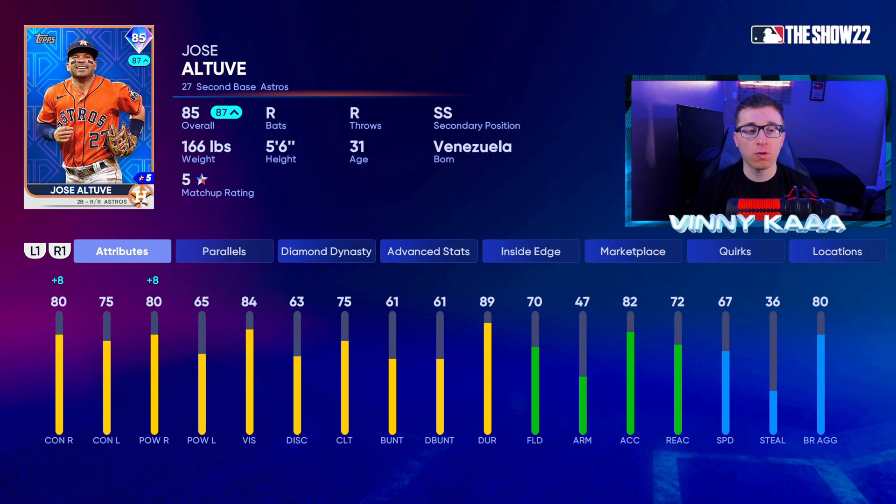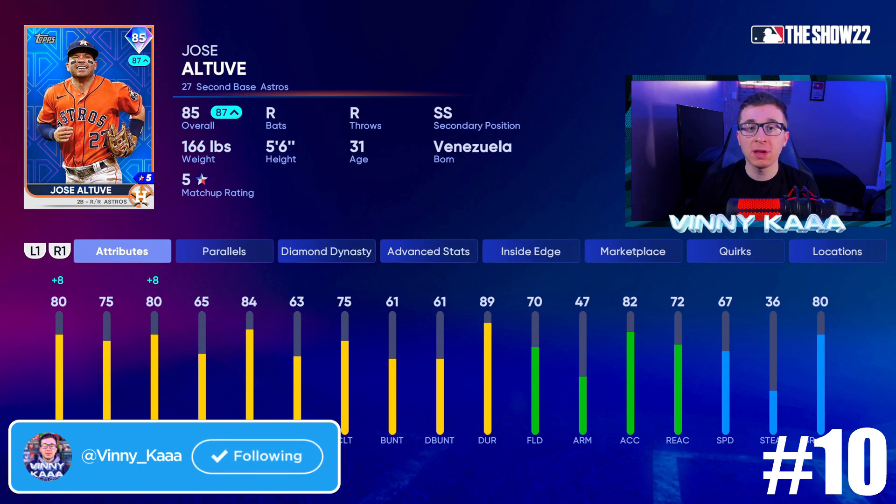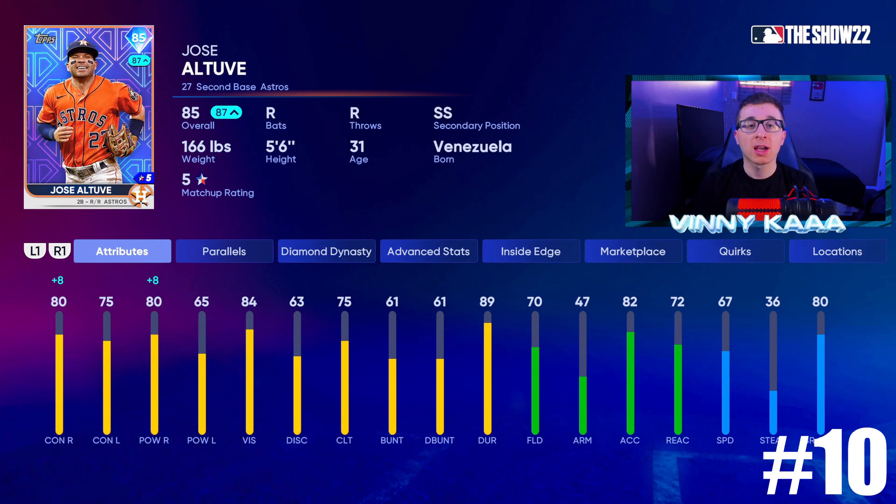We'll start things off with 85 overall Jose Altuve at number 10. He has diamond hitting and bronze defense — he's just really bad in the field. He has decent power and contact against righties, and if you get him on a good inside edge day, that's going to help too. Today he has plus 8 contact and power against righties, giving him 88 contact and 88 power against righties due to his inside edge boost. Another thing he has is his size — at 5'6, it's extremely difficult to pitch to Altuve because of that smaller strike zone.